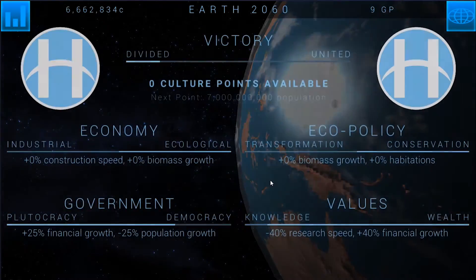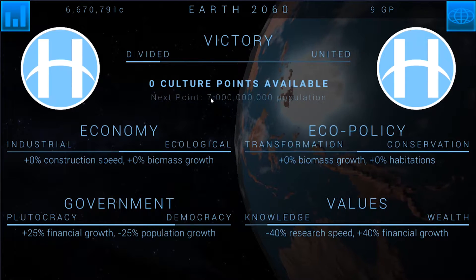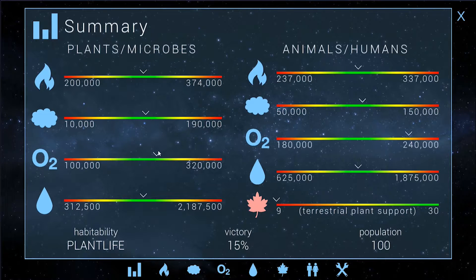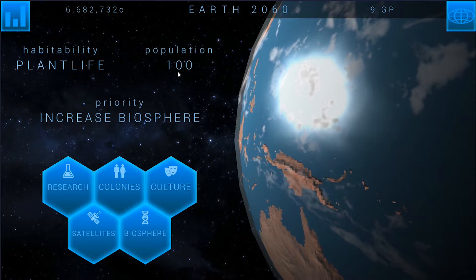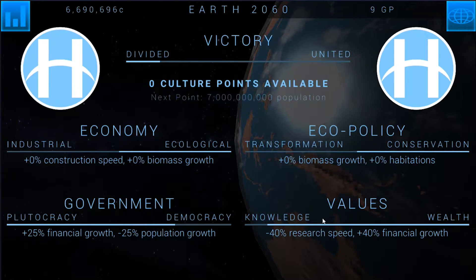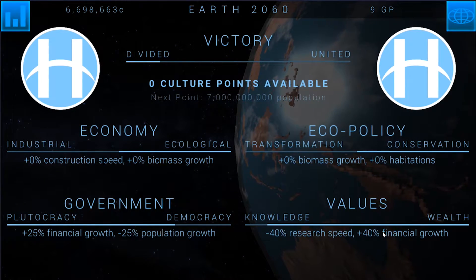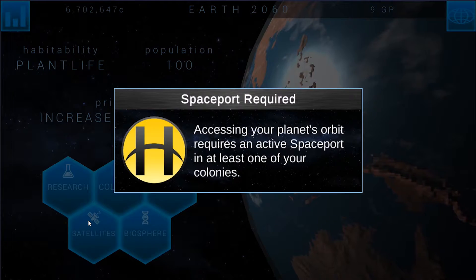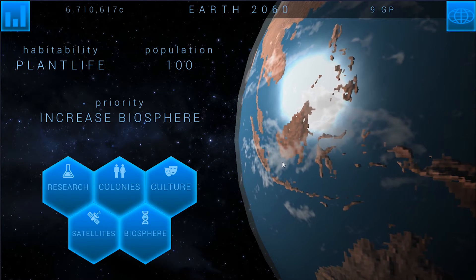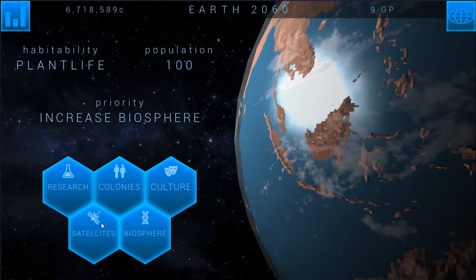We're going to keep spending our victory points on this because the next point isn't until 7 billion population, which means we have to literally replace everybody on the planet. That's going to be probably near impossible. I'm going to have to figure out how to get more culture points because there's no way I'm going to get up to 7 billion population and beyond. I only get one more culture point after that. I wish I didn't spend the two on wealth, but it is what it is — you can't undo these once you do them. We should have the moon, but you can't put HABs on it since the moon is something you can terraform in the game.